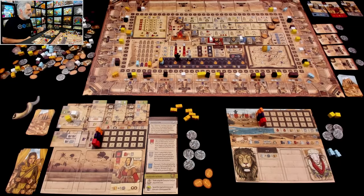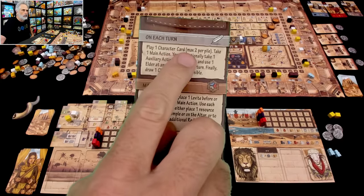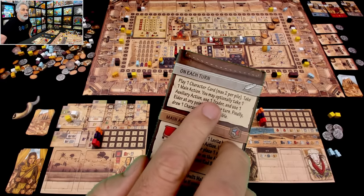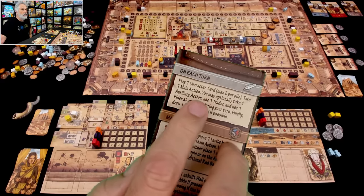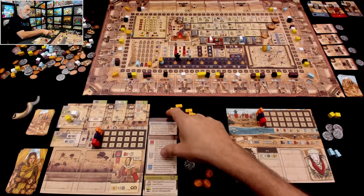This is the one I'm playing. There's a nice little breakdown of everything you can do on your turn. You play a character card and put it in one of these three spots. I'll eventually cover this card with another card later and lose access to these banners, but that's in the future. Right now I am going to take one main action, and optionally I can do one auxiliary action, one trader action, and one elder action in addition to the main action. Then at the end of my turn, I draw a new card to replace the one I played.